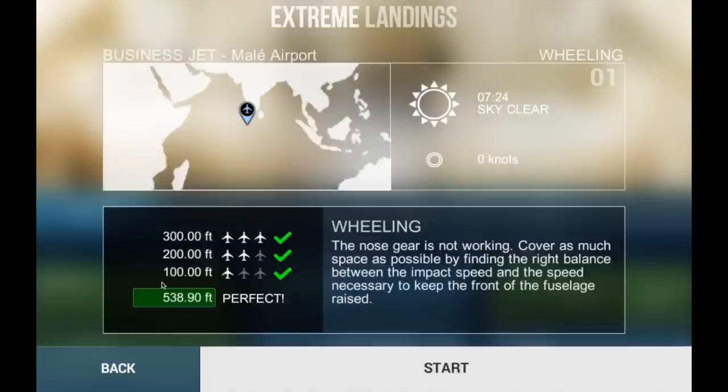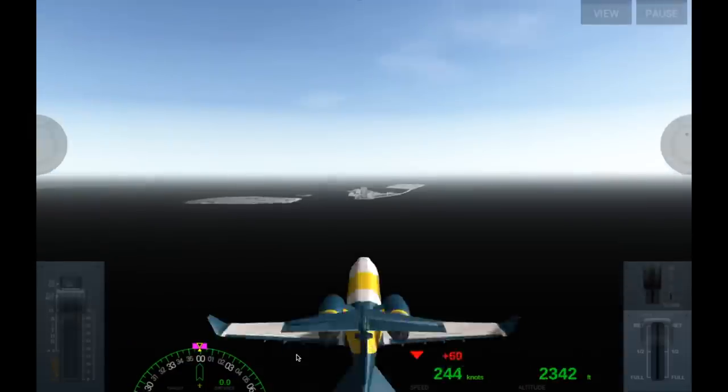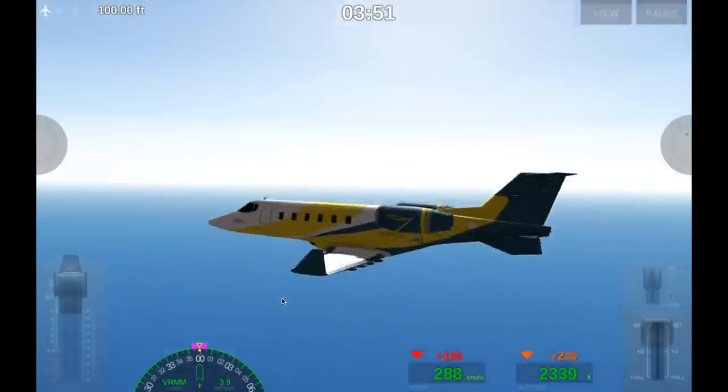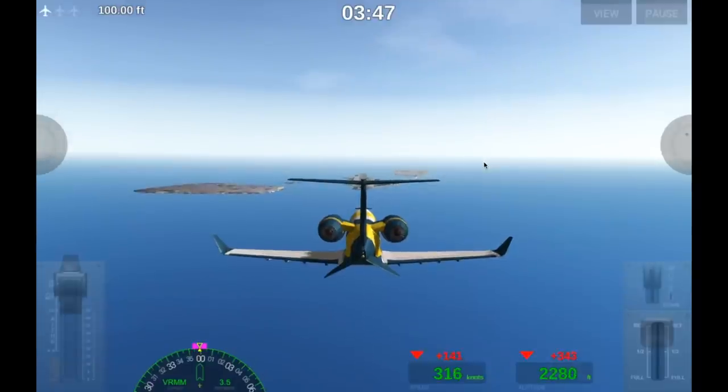All right. Wheeling — the nose gear is not working. Cover as much space as possible but find the right balance between the impact speed and the speed necessary to keep the front of the fuselage raised. So basically we're gonna have to land the plane without the front landing gear, which it does seem I do a lot anyway regardless of whether it's a challenge or not.